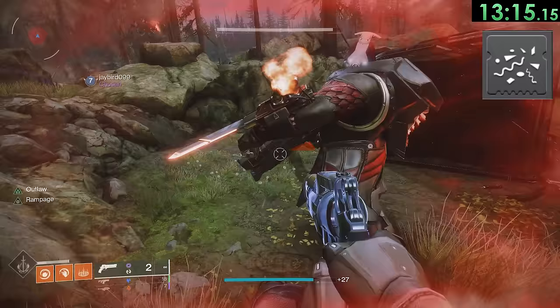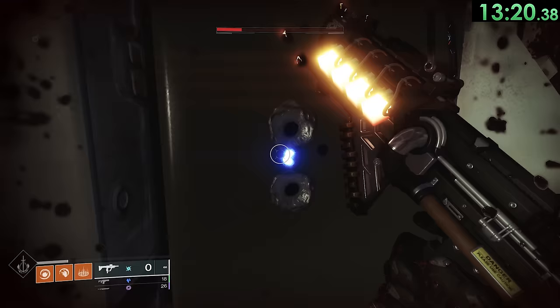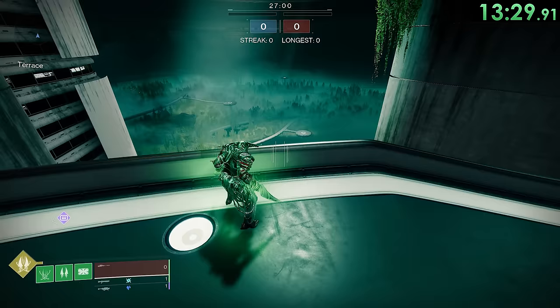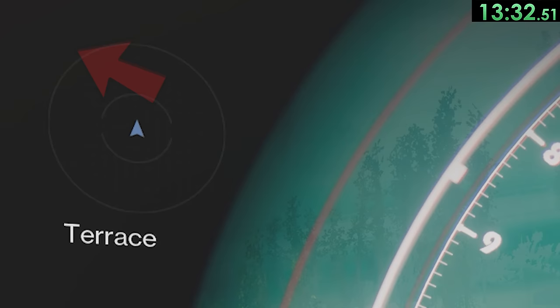Sweaty Confetti is a mod that makes your enemies explode with confetti when you get a precision kill. However, you can also activate Sweaty Confetti on yourself if you hit a ricochet shot back at your own face. Normally when you aim down sights your radar goes away, but if you've recently used your Strand super, your radar will stay up forever.